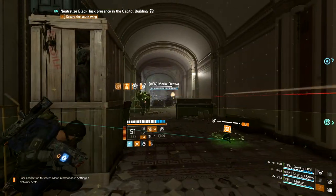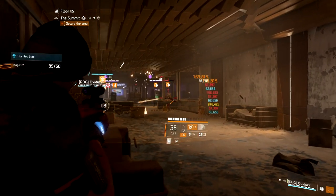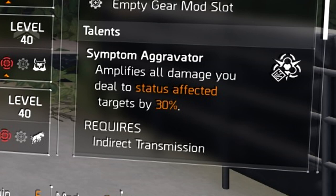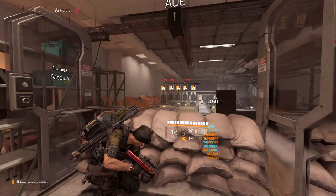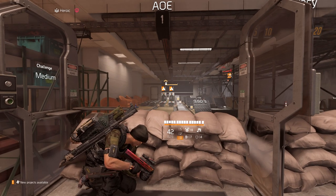The chest piece and backpack both have talents that boost your four-piece bonus. The chest piece increases the Indirect Transmission range from 10 meters to 15 meters, and increases the status effect refresh percentage from 50% to 75% — so your status effects affect people at a wider range and last longer when transferred to new enemies. The backpack's talent increases damage by 30% to enemies that have status effects. In the clip on screen, I'm using the fire sticky bomb which causes a burn status effect — I shoot the enemy on the right, he dies, and the entire group on the left gets the status effect, which keeps spreading as they die.